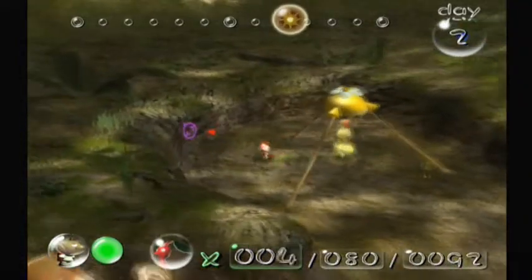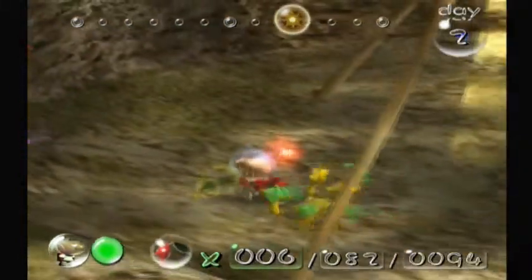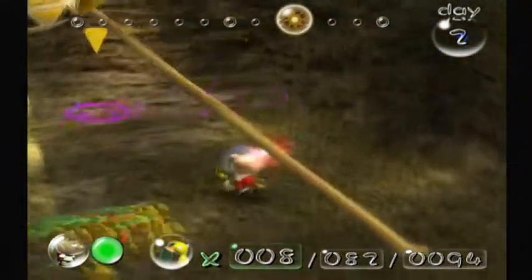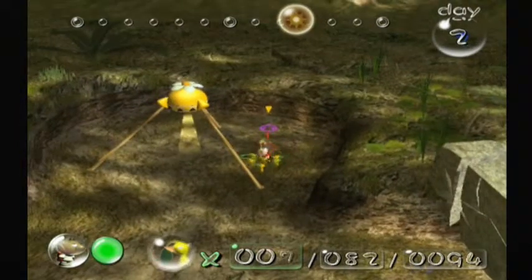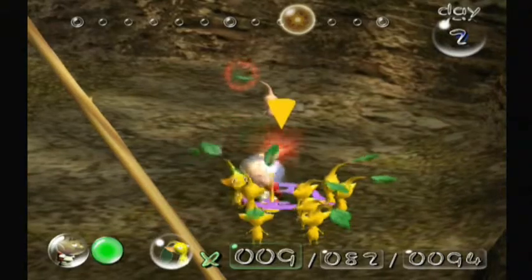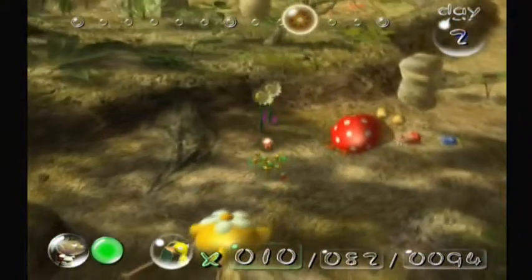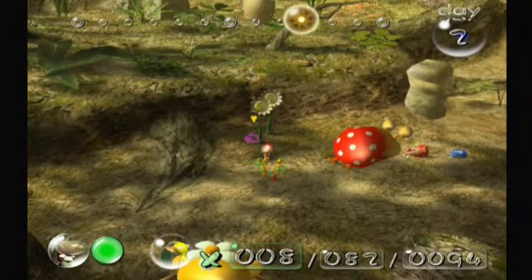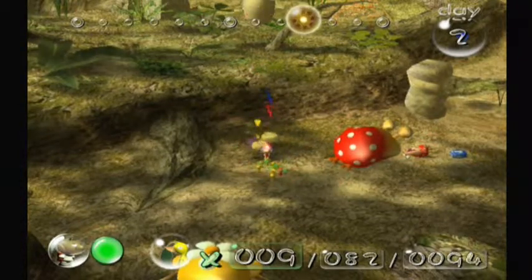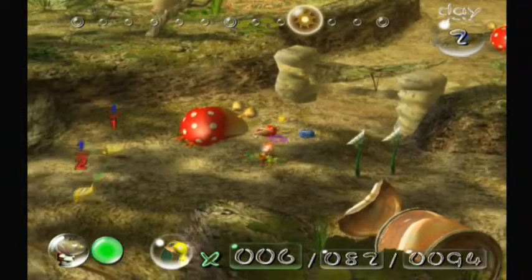Go ahead and grab this guy and throw him back, and while he's doing that, let's pluck the new Pikmin and send them to work. I should explain: now that we have two colors of Pikmin, if you set two different colors on a dead Bulborb to carry it to an onion, whichever color has more Pikmin carrying the item will be the color that gets the item. Also, while the onions are spread out right now, they won't be later, so you don't have to worry about going from onion to onion.